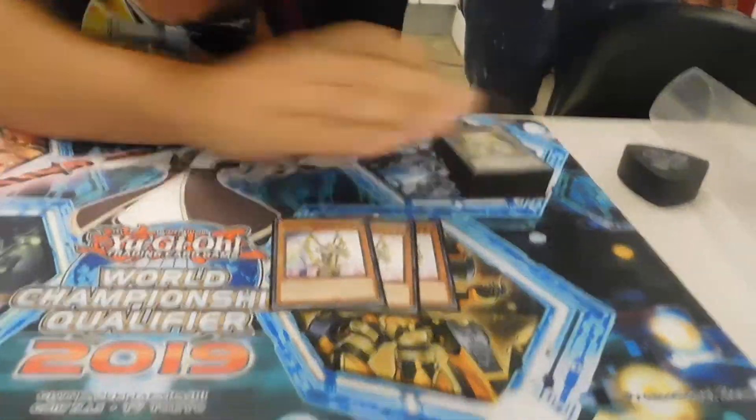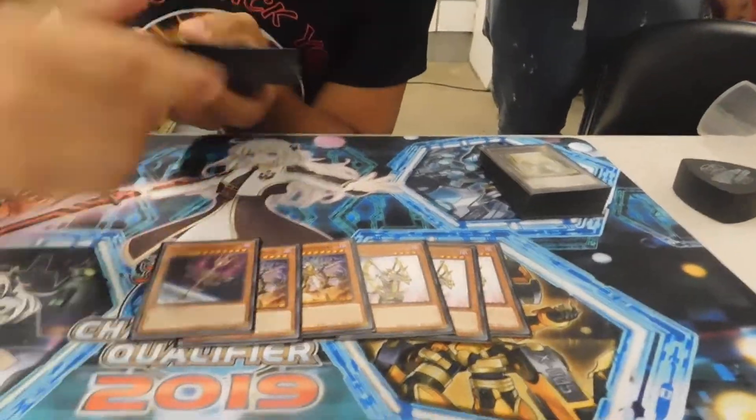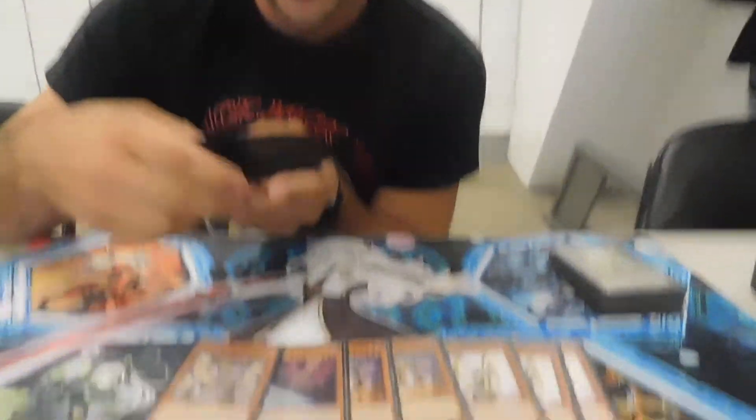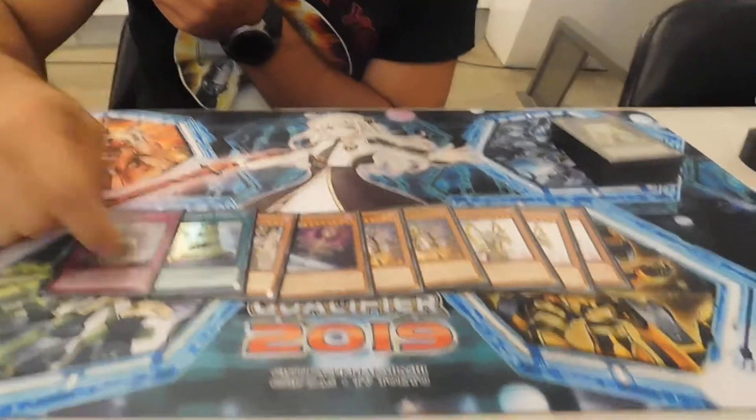Starting off, you run your standard Orcus monsters: your 3 Harp, your 2 Nightmare, your 1 Wand, your 1 Symbol. People kept telling me you need to play more than one, but if you know how to manage resources correctly, you'll only ever need one. Of course, the 1 Babel and the 1 Crescendo.